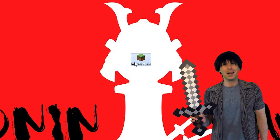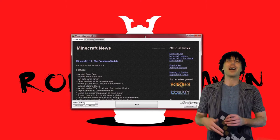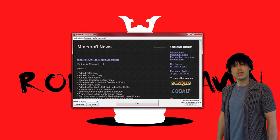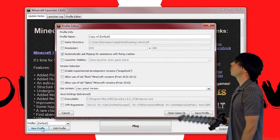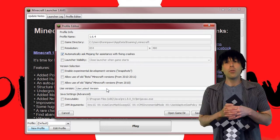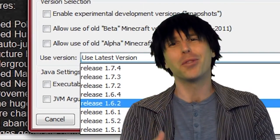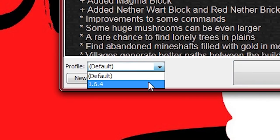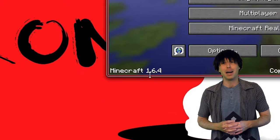Step 1 to installing the mod: get yourself a version of Minecraft 1.6.4. Minecraft is Too Easy is a mod for version 1.6.4, and you're going to need it. To download 1.6.4, click the New Profile button, then give the profile a name — 1.6.4 seems appropriate. Under Use Version, scroll down until you find 1.6.4. Save this profile, and then open the game once. You will find that you now have a 1.6.4 version of Minecraft.